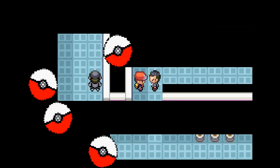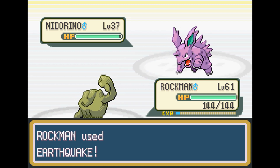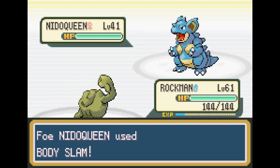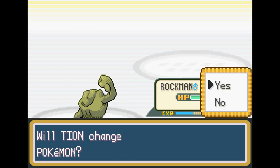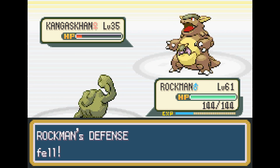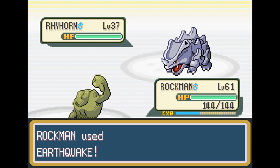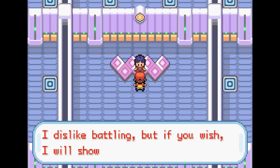Bringing us to our next fight, which is Giovanni once again. His team does get a lot better, but we're still able to use Earthquake and take out his team. He's able to outspeed me with Nidoqueen at level 41, but it's just not enough. His Kangaskhan's only level 35, which almost goes down to an Earthquake, but we use Rock Throw just to finish him off. His last Pokemon is a level 37 Rhyhorn, which goes down to a super effective Earthquake.